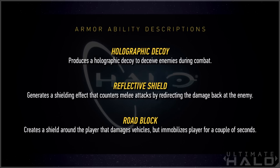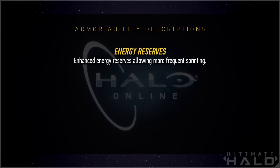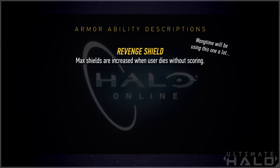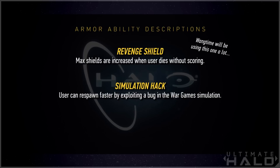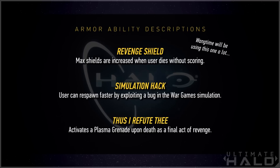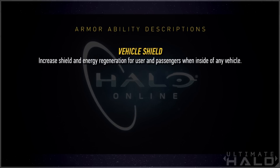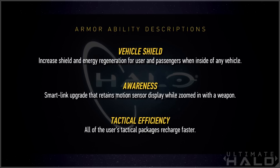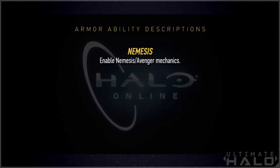Road Block: creates a shield around the player that damages vehicles but immobilizes the player for a few seconds. Energy Reserves: enhanced energy reserves allow more frequent sprinting. Ammo Pack: player deploys a pack that refills ammunition. Grenade Pack: allows for more grenades to be carried by way of additional attachment points. Revenge Shield: max shields are increased when the user dies without scoring. Simulation Hack: user can respawn faster by exploiting a bug in the war game simulation. 'Thus I refute thee': activates a plasma grenade upon death as a final act of revenge — this is pretty much Martyrdom from Call of Duty, and this is one of the ones I'm really not sure I feel good about. Vehicle Shield: increased shield and energy regeneration for users and passengers when inside any vehicle. Awareness: smart link upgrade that retains motion sensor display while zoomed in with a weapon. Tactical Efficiency: all of the user's tactical packages recharge faster. Nemesis: enables Nemesis/Avenger mechanics — I think this might be where if you kill someone who killed your teammate, you get some kind of bonus or power-up.